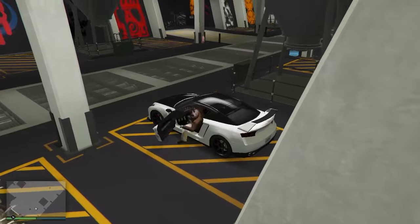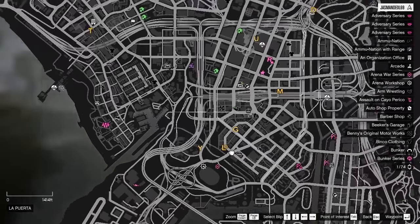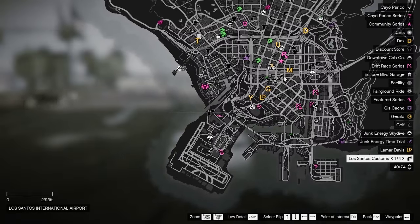Now enter your Elegy and go to Los Santos Customs, shown on the map.